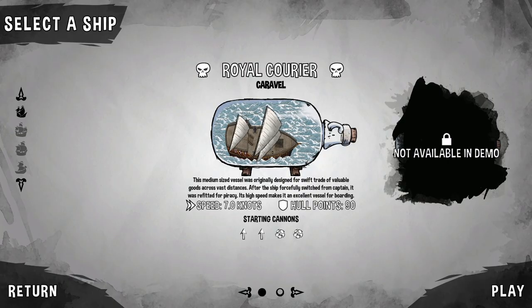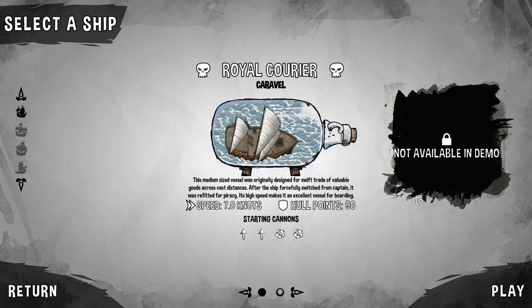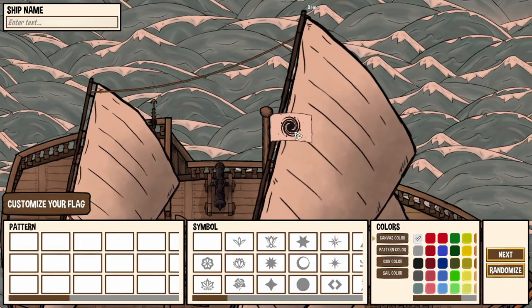The first thing we have to do is pick our ship. There are different types of ships; some are not available in the demo, which is fine — the demo is still up if you're interested. We're going to pick the Royal Courier, a caravel: a medium-sized vessel originally designed for swift trade of valuable goods, refitted for piracy. Its high speed makes it excellent for boarding. Let's do it!